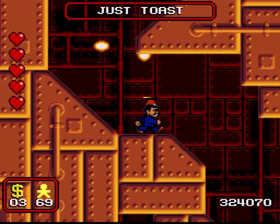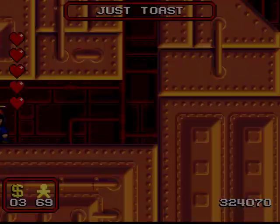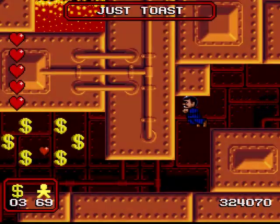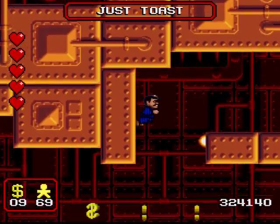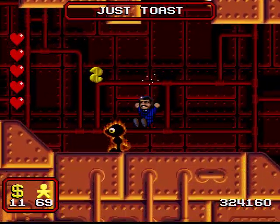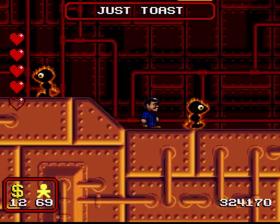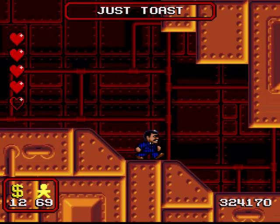The second half of the dungeon — not so much — but we'll come to that in a few minutes. There's a second secret here: just pass through this false wall and you won't come to an entirely new room, you'll just come to a different part of the same room, and it has another heart refill. Again, incompetent playing renders that obsolete because I just lost the heart I just collected.